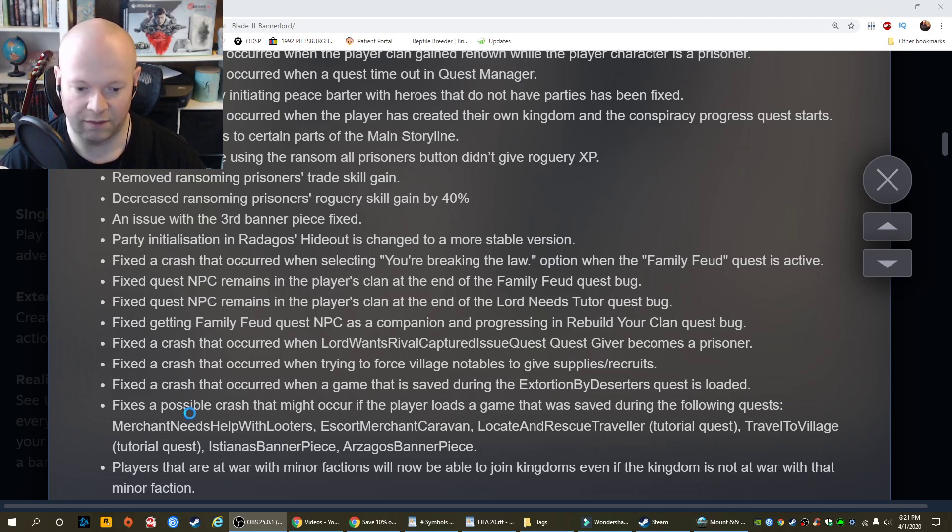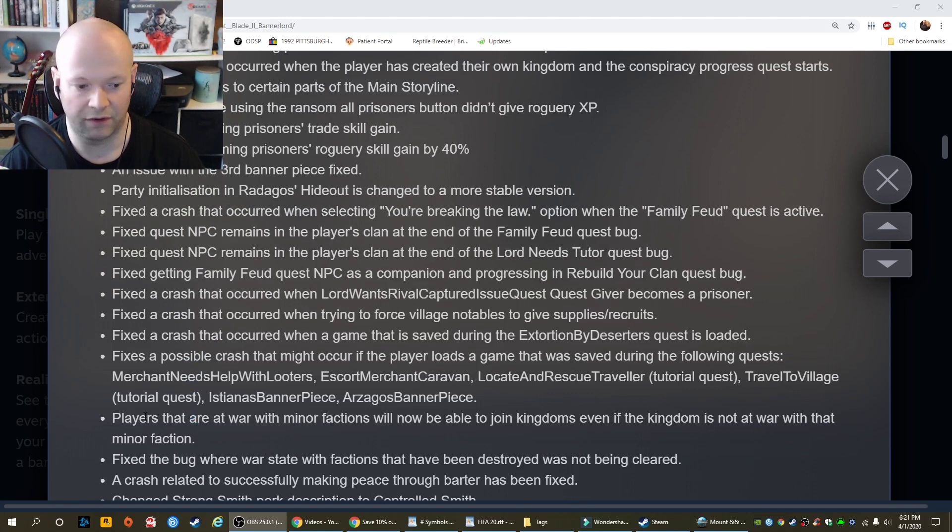Fixed a possible crash that might occur if the player loads a game saved during the following quests: merchants need help with looters, escort merchant caravan, locate and rescue traveler tutorial quest — yeah, that quest where bandits got killed by somebody else and wouldn't come back — travel to village tutorial quest, Istiana's banner piece, or Arzagos' banner piece. Players that are at war with minor factions will now be able to join kingdoms even if that kingdom is not at war with that minor faction. Fixed a bug where war state with destroyed factions was not being cleared.